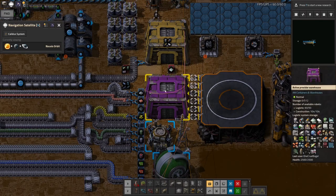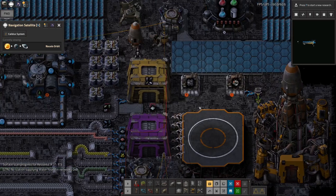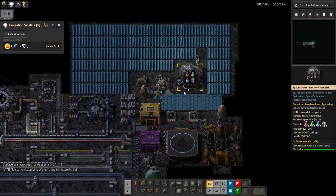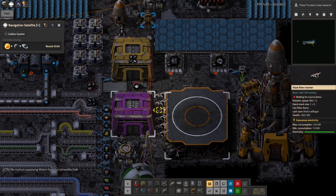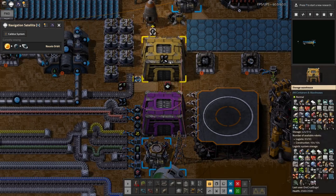The reason I've got an active provider warehouse here is because I don't want this to fill up. If this fills up then there's a risk of the landing pad not emptying properly, and if the landing pad doesn't empty then I think the next rocket to come down can end up crashing or something going terribly wrong. That's why I've got the purple warehouse here - I can keep an eye on it and make sure it's always empty, as you can tell by the lack of icons on it.